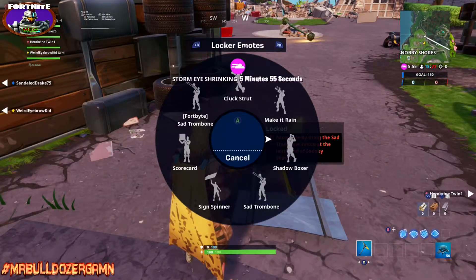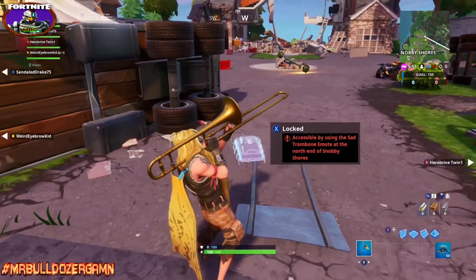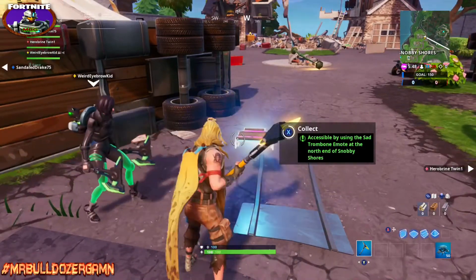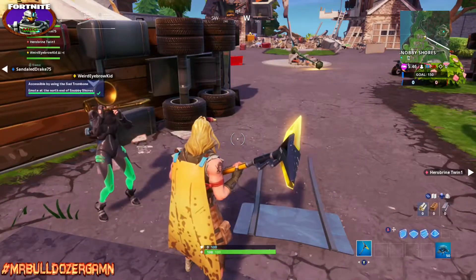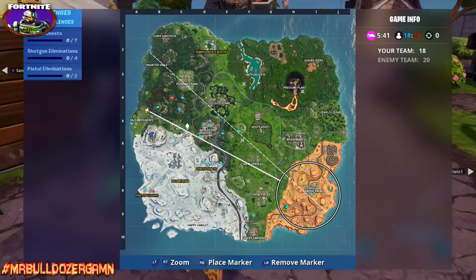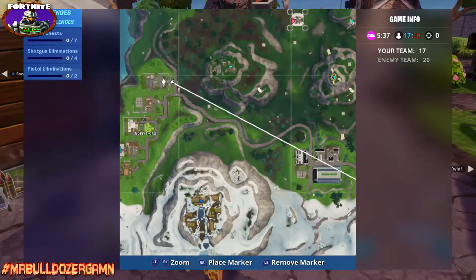Pull up your emote and play the sad trombone. You'll see it goes from red print to green print and you can pick it up. I'll pull up the map so you can see exactly where we are. You can see the row houses — it's the far house on the right hand side, closest to Haunted Hills.